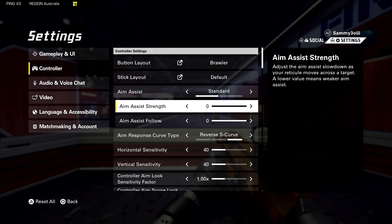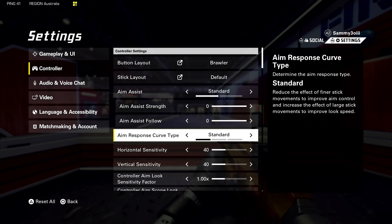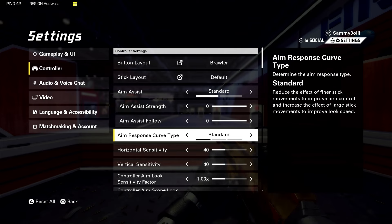Over in the controller tab, we have another setting called the aim response curve type. Mine is set to reverse S curve, but that doesn't necessarily mean this is the best for you — try all three and see which one feels best. It explains them on the right; this one says good for players who prioritize mobility, which is exactly how I play. I tested all of these throughout the betas and this one feels the best for me, but go and play a few games with each one to see which suits you.